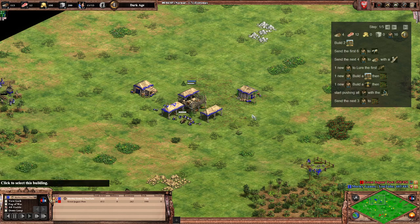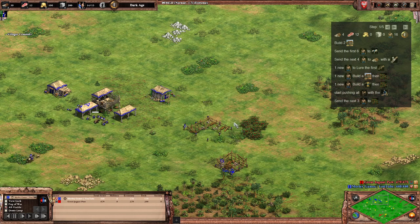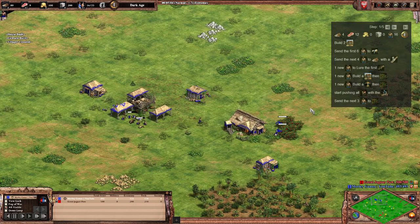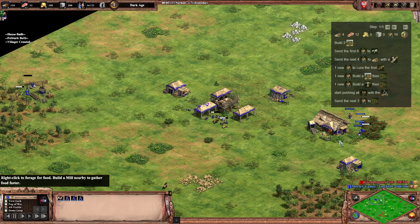Now we've got four on wood. We sent one to lure the boar, and now we're just sending five over to berries. One of them is going to make a house, and then we're going to get the full walk down. I'd like to give a little bit of a gap between the palisade wall and the berries, just so that you can wall off a little bit later on and keep your villagers protected. I also like to get it there so that your farms around this top edge of the palisade wall are going to be protected by town center as well if you do get raided. So yeah, five on berries. We're going to send another two to the boar after that.